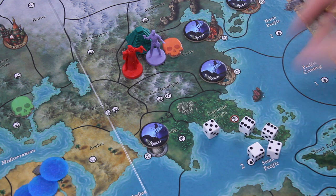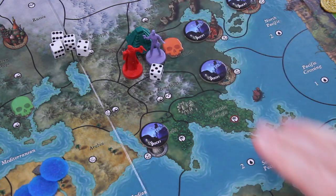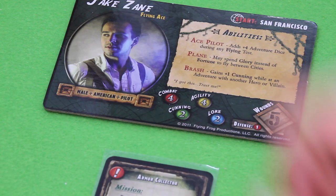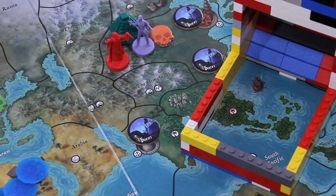I roll 4 combat dice, he rolls 3 — he doesn't have any defense, which is kind of a good thing. Now it would be great to have a knife, don't you think? I'll roll the green dice — every 4, 5, or 6 counts as a hit. Hits are wounds for him because he doesn't have any defense.